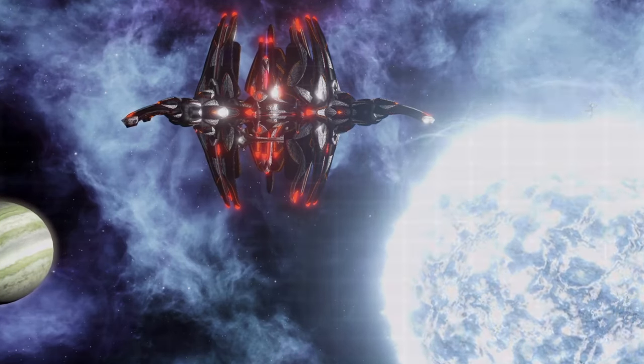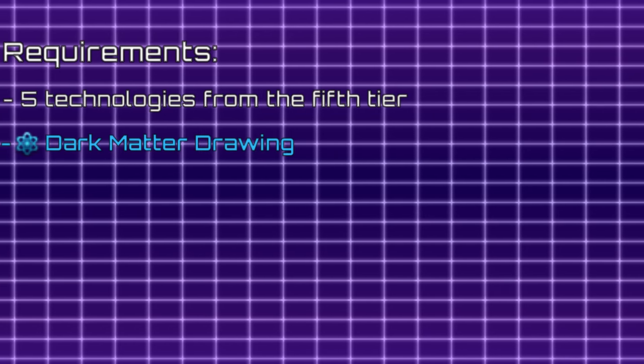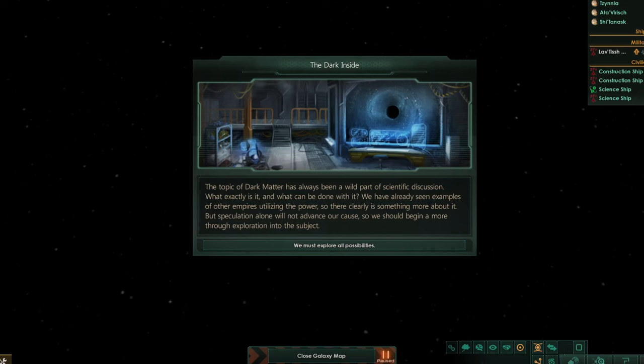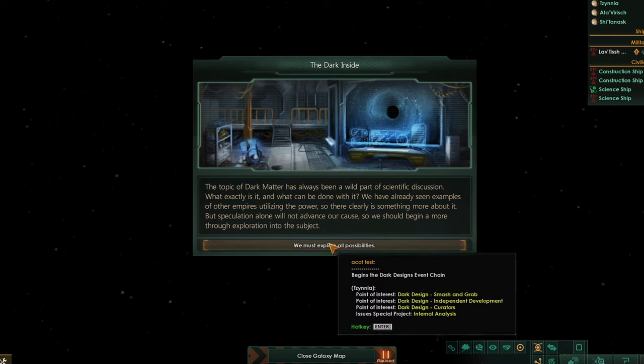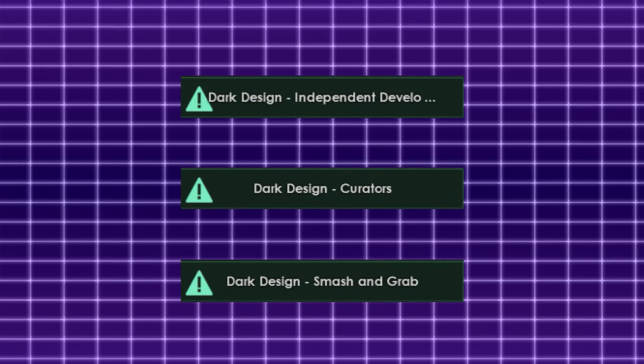To get started with ACOT you need to have researched at least 5 technologies from the 5th tier and you also need the ability to harvest dark matter. If you meet those requirements, a new event called the Dark Inside will allow you to investigate the properties and possible ways of utilizing dark matter. In total, there are 3 ways you can acquire dark matter based tech.